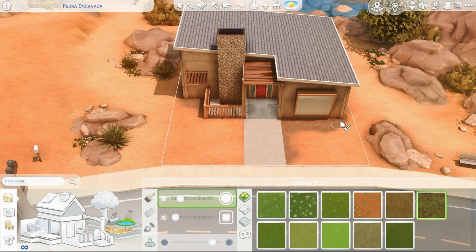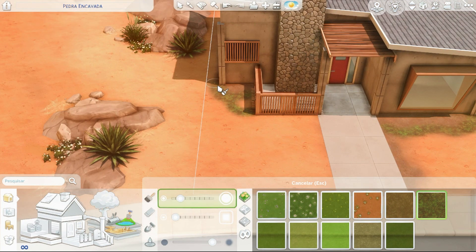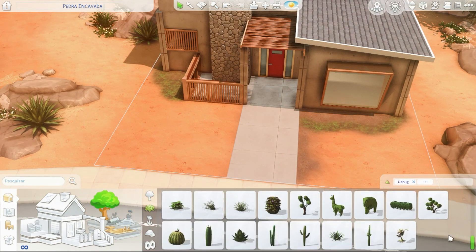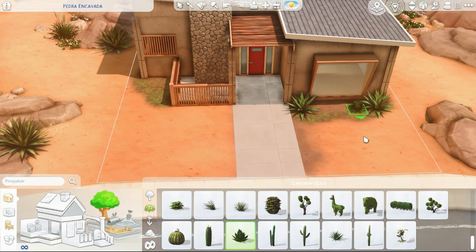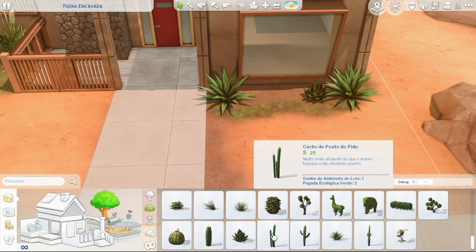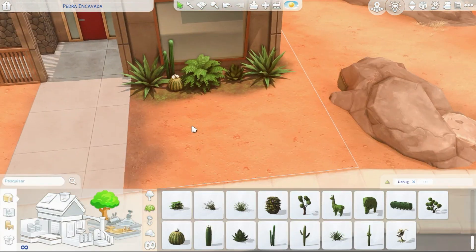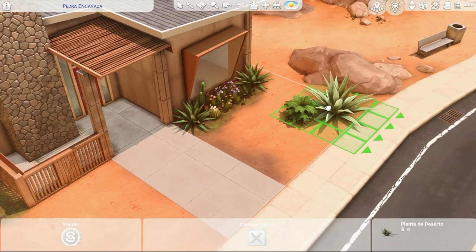This one here is one of them - it was very bad. So I added detail on the facade, I put this cover, I put that little circle. And remember, guys, I'm reforming these houses here in Oasis Springs just using the base game and the kit Paraíso Desértico.